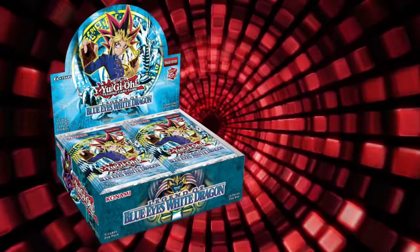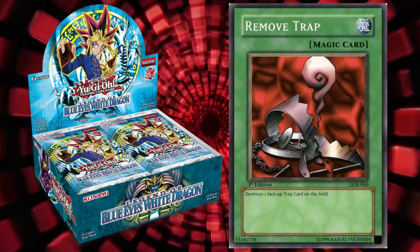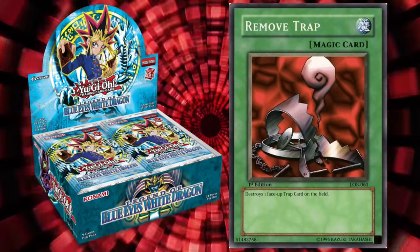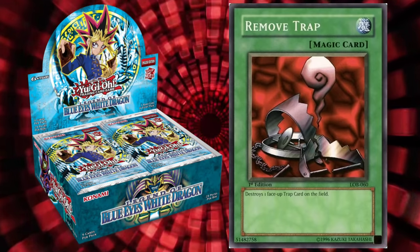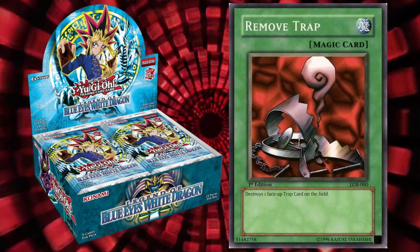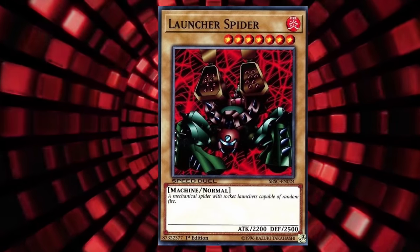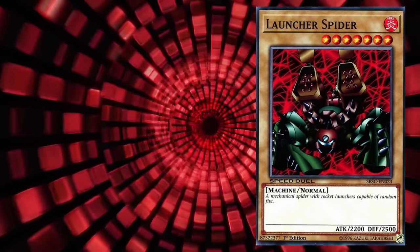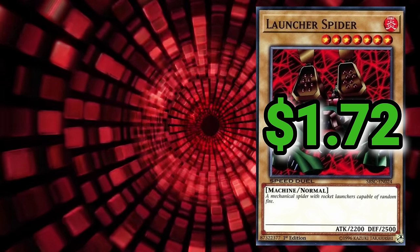Back to LOB with Remove Trap. And it was at this point that I came to the realization that Kaiba was absolutely trying to scam this man — the cards in his briefcase were cheeks. Even the championship card. I said what I said. Either way, $2.47. We're almost through the first half of the briefcase with Launcher Spider. It's not looking great for our cause. Launcher Spider absolutely doesn't help us with its $1.72. At least it's better than Block Attack.